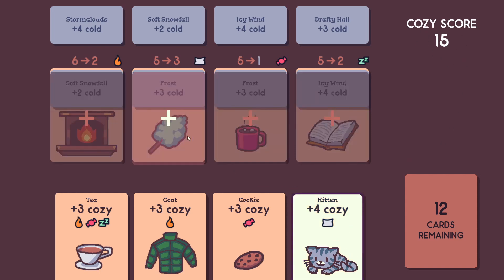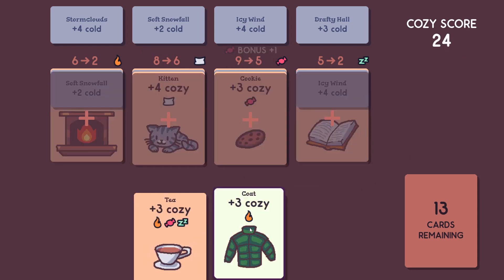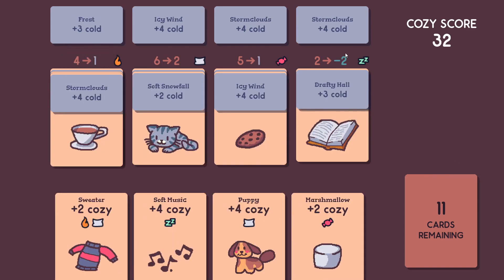So for example, I'll play these right here, and I'll neglect this one, and you can see now on the next turn it will be negative 2. If I neglect this stack again, I will lose 2 points from my total score.